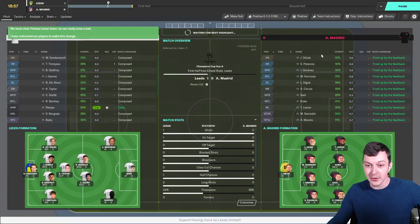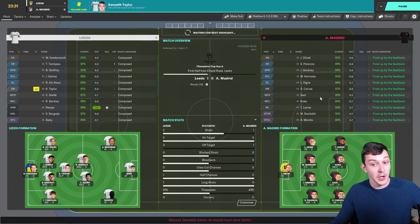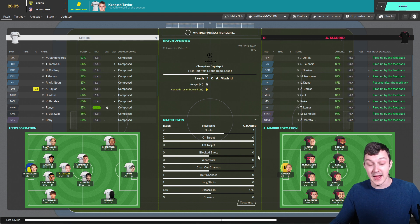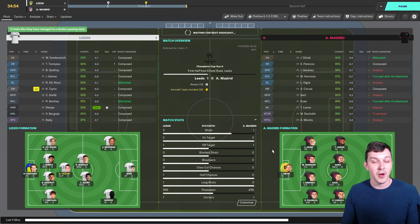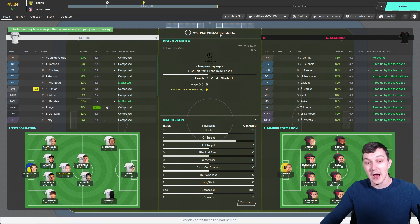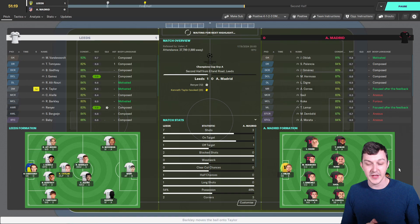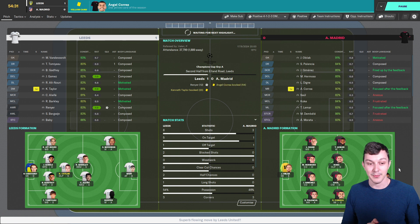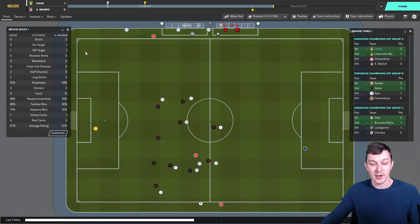They're still playing Jan Oblak in goal, still got Jimenez at the back, and Luka Dean is playing for them at left back. They've still got Koke playing for them as well — quite a few real-life players, but hopefully that means they're getting on a bit and not quite as good as they were at their heyday. We are doing it right now — three shots to their one. It's not a huge command of the game but it is a command, and at half time we have won on the look of things.